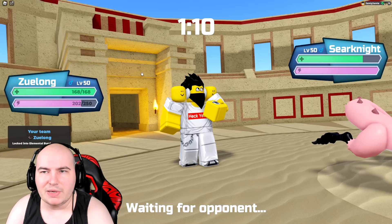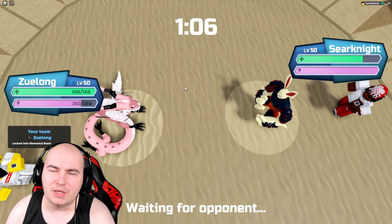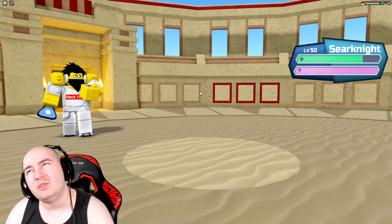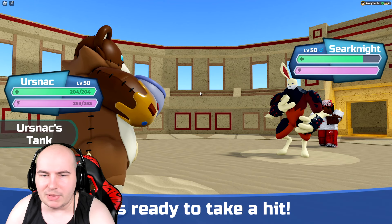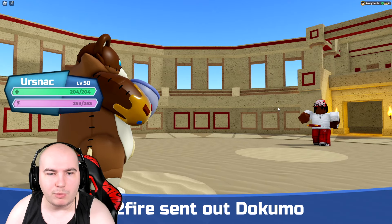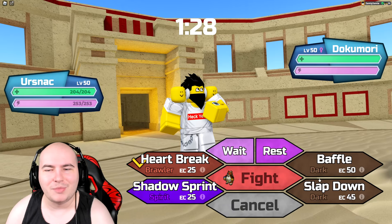I can go for a slapdown and remove its held item — it's probably an essence, which isn't super important to get rid of. If it were a heavy shield or armor, that might be more beneficial to remove. But they go for a house switch immediately into Dokumari, which is completely fine.